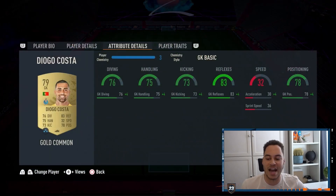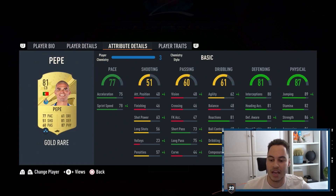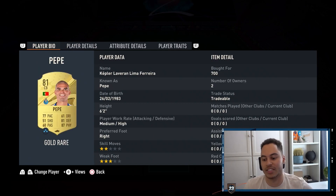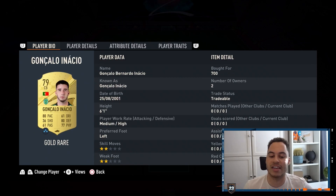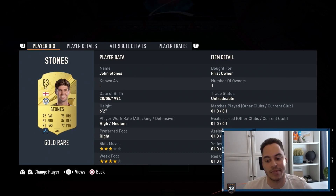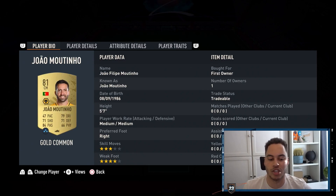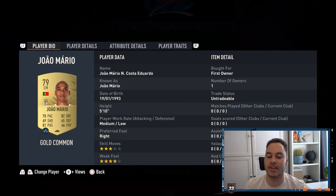In goal we have Diogo Costa. Most of these players, if there's another Portuguese player in the Portuguese league, you can swap them in and out. Our centre backs are Pepe at right centre back, Gonçalo Inácio in the middle, and John Stones at left centre back. In right mid we have Otávio, our two centre midfielders are João Moutinho and to his left is João Mário.